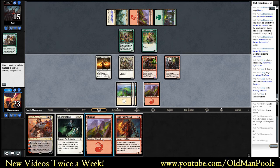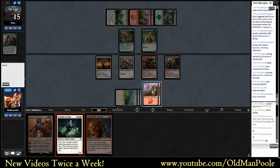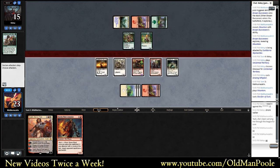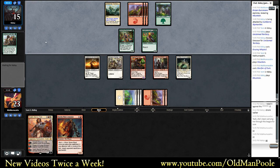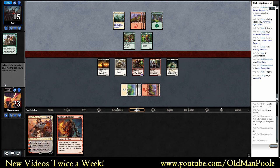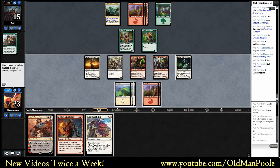Stormfleet Arsonist is pretty good. We can swing with one thing here and just say it's a chump attack, or we can just play Glorifier and swing with it - and then next turn the Arsonist is pretty good. Is that better than Huatli? I think so. We draw a land - it's pretty good too, because we can pump it as well. This is fairly hard for my opponent to deal with, I think. Okay, so he's got big Dinos - Stormfleet Arsonist is going to be good.